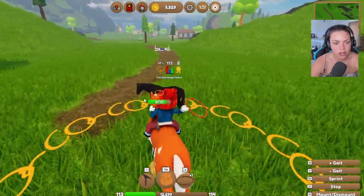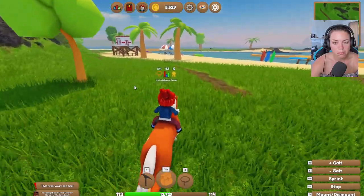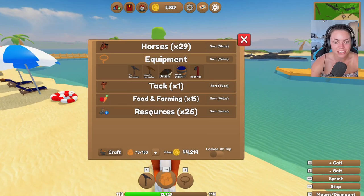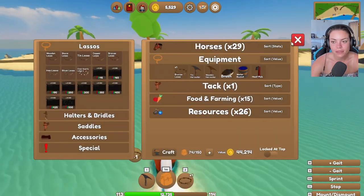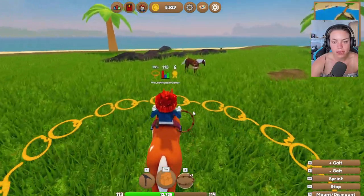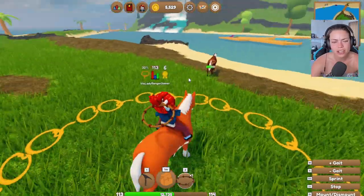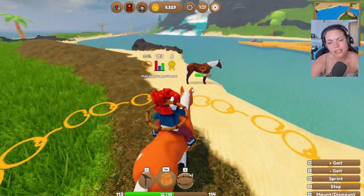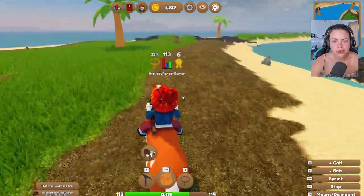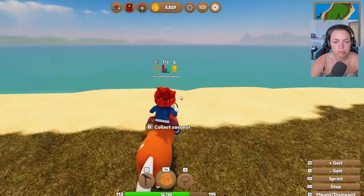It sounded like a fart! There are loads of new noises — this is cool. We need to craft some new lassos. What's this? That looks like... you're a quarter horse. Yes, that does look so different — kind of looks a little bit like the Andalusian cross.